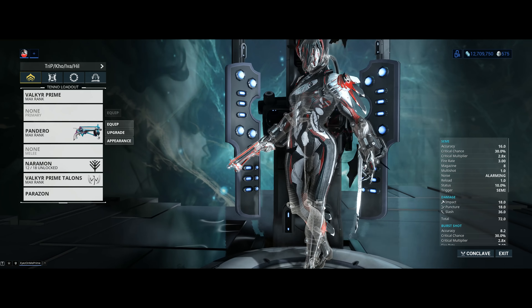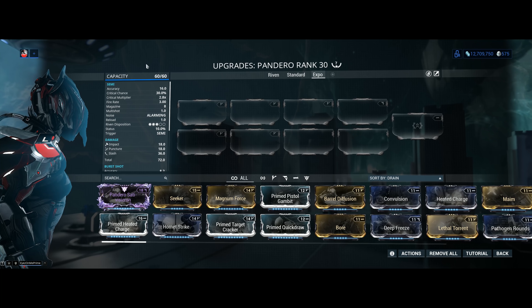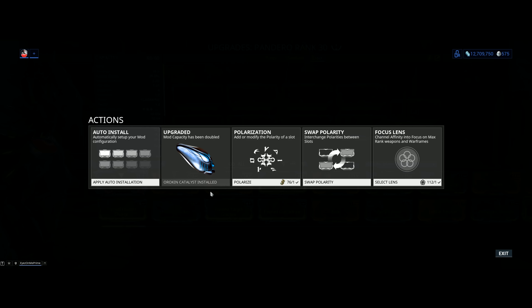Now let's have a closer look at stats. Mod capacity is 60 out of 60, and if your Pandero only has 30 out of 30, jump into actions and plug in the Orokin Catalyst, which will double your mod capacity. This is a necessary step regardless of the weapon if you want to max it out. The Orokin Catalyst costs 20 plat to install; you can farm one from Nightwave, get a blueprint from the daily Sortie, or sometimes it appears in alerts and invasions after devstreams as a special reward.